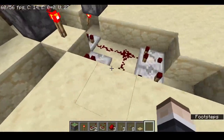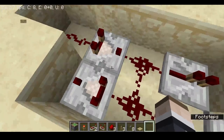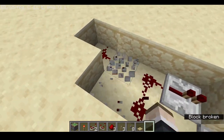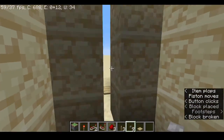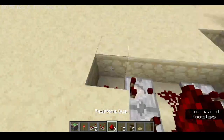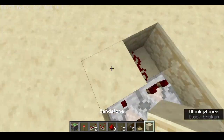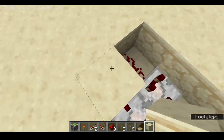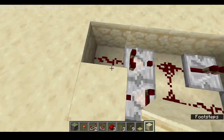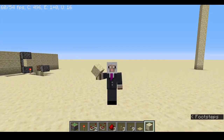Thanks for watching! This build is secure because there are no visible inputs. One important thing: the pulse extender is 100% required. If I remove it, the door will close so fast you'll have no time to walk through. Also, one redstone dust is important — you need a block because it's hard-powered by the comparator. That's all for this video — comment, subscribe, and see you next episode!